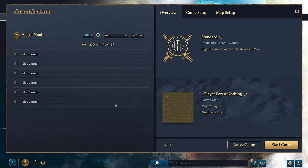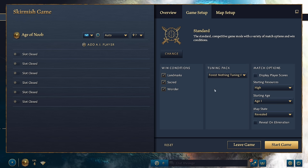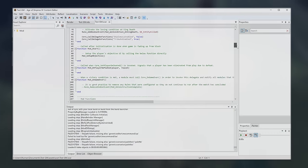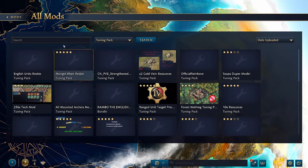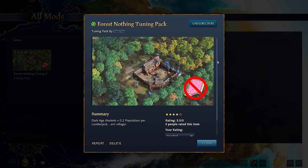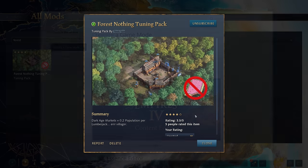Next up is Tuning Packs. You've already seen me utilize or mention these in a previous video, but they're essentially the data packs as they were called in Age of Empires 2. You can modify unit costs, stats, base damage, AOE damage, bonus damage, weapons, line of sight, animation time including wind up and wind down time, and a whole slew of other things. To refer back to my Forest Nothing video, I mentioned that someone would have to make a Tuning Pack to allow markets to be built in the Dark Age to allow all civilizations to age up in that map — and someone already made it the very next day.